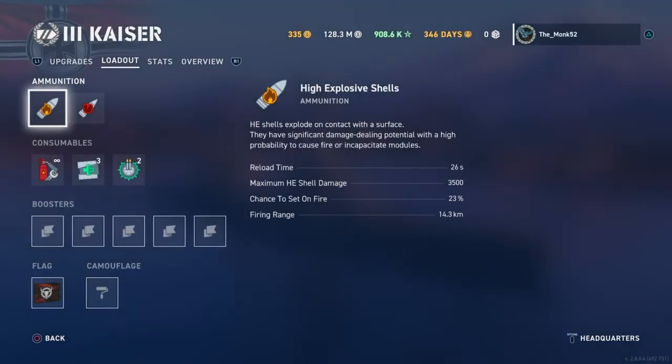So let's cover high explosive. HE is the shell that explodes on impact. This shell causes consistent damage when it penetrates the armor, and it also has a chance to set a fire. You can see here the fire chance is at 23% — that's quite a large percentage. This is every 26 seconds — this is battleship HE — so it's inherently quite a decent fire chance.